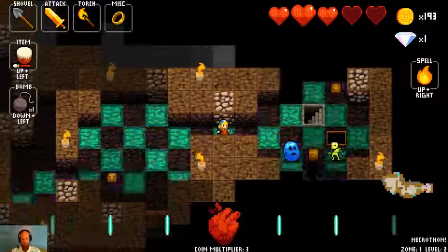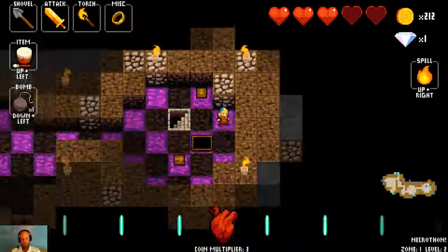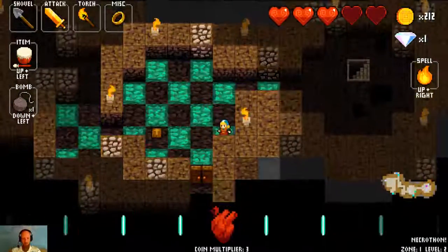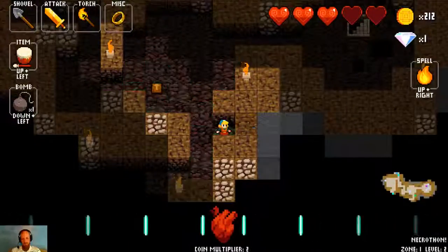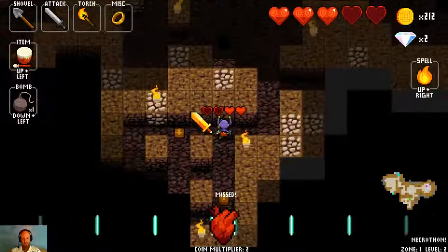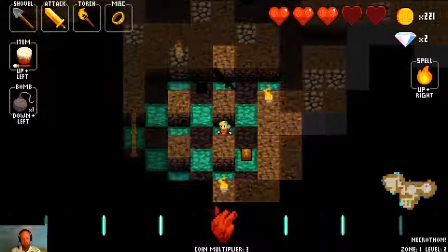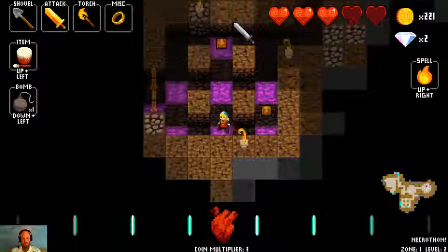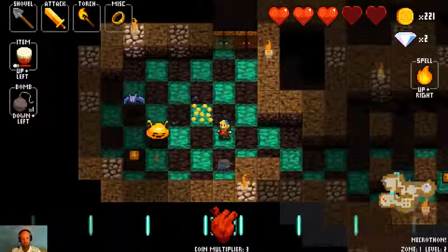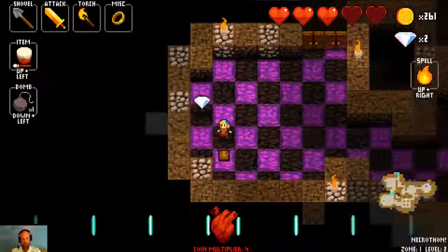That was a Minotaur mini-boss — very easy to take care of with the broadsword. These bounce traps will bounce you forward one space on the same turn that you hit them. There's a little bit of a diamond hidden in the wall there which we can pick up. I'll stick with the broadsword. The broadsword and the longsword are both good in their own ways — the longsword gives you a bit more range, whereas the broadsword lets you attack from an angle. It's kind of six of one, half a dozen of the other in terms of which I prefer. In this case we'll stick with the broadsword since it has a modifier and the longsword was just plain.